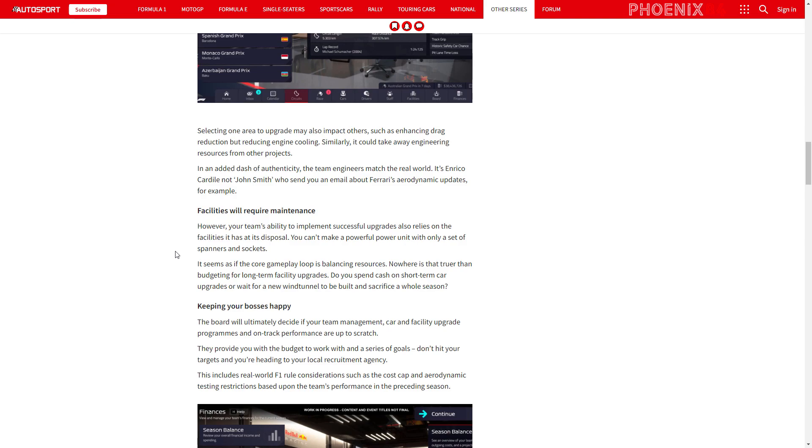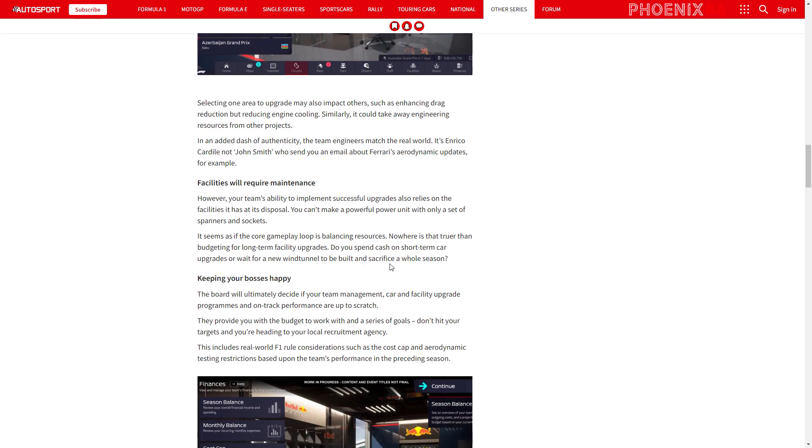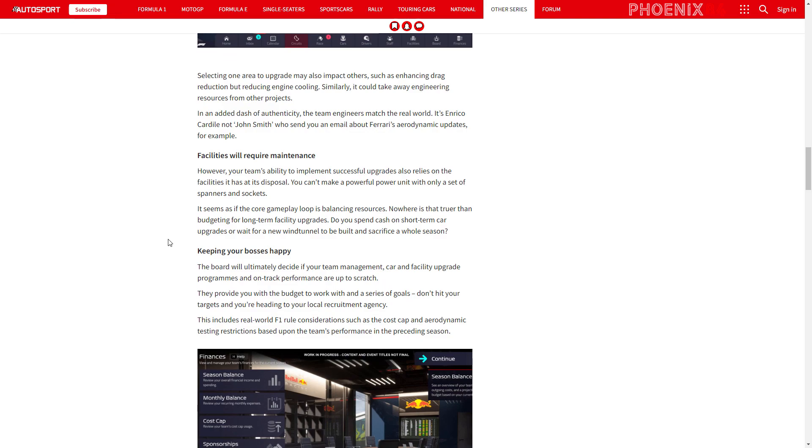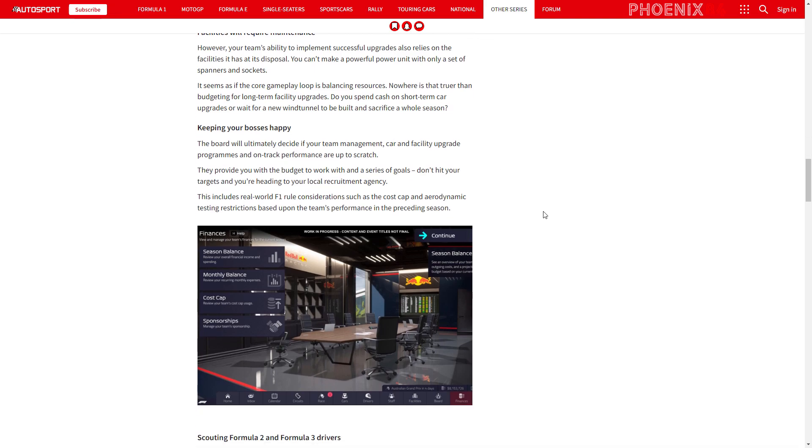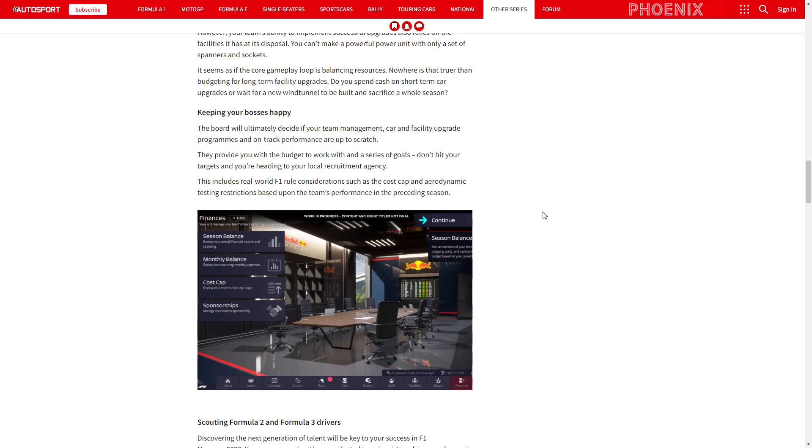You need to make sure that the books are fine and everything's upgraded — you might spend cash on a short-term car upgrade but have to wait for a new wind tunnel and sacrifice a whole season. Obviously while the new wind tunnel is being built, you can't upgrade. Keeping the bosses happy matters — the board of directors provides you with a budget and a series of goals. Don't hit your targets and you're heading to your local recruitment agency.